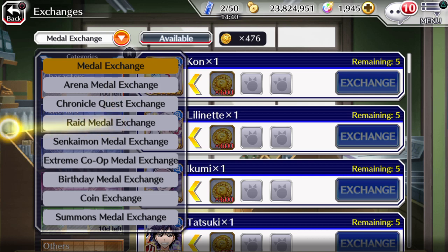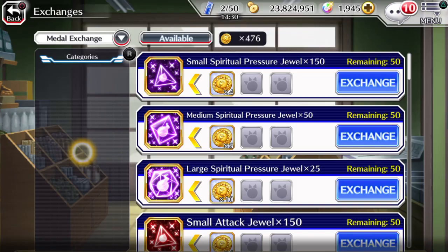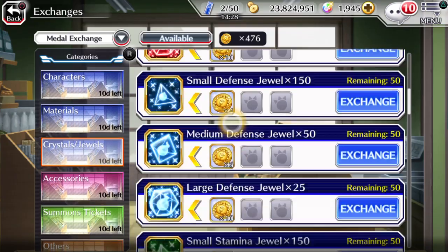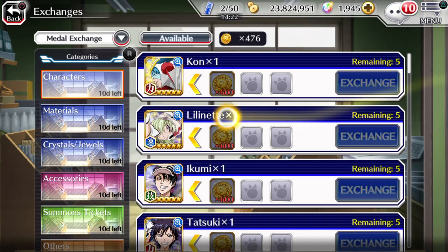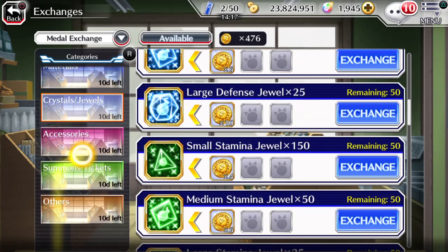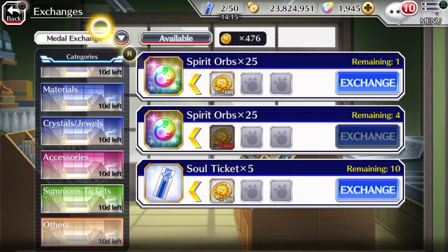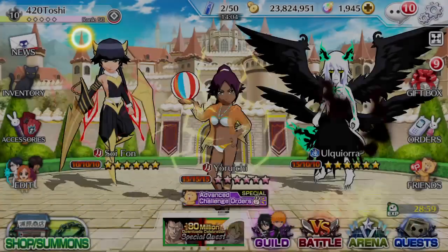If you're a beginner, it's perfectly reasonable not to have raid medals, Senkaimon medals, or arena medals yet, but you probably have coins and birthday medals from logging in. These exchanges are really useful — you can get extra characters, crystals, jewels, and accessory summon tickets. A lot of people overlook the coin exchange and medal exchange, but honestly don't — it is really useful, especially as a beginner.